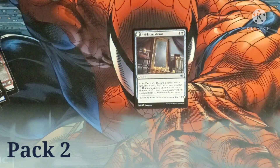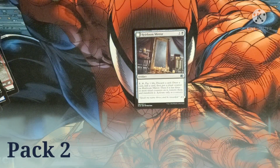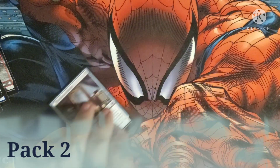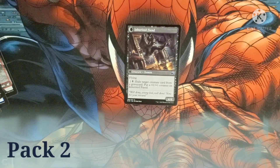Heirloom Mirror costs one and a black for an artifact. Pay one, tap it, pay one life, discard a card, draw a card, and put a ritual counter on it. If there are three or more ritual counters on it, remove them and transform it — activate only as a sorcery. The mirror flips over into The Inherited Fiend, a demon with flying. Pay two and a black to exile a target creature card from a graveyard and put a +1/+1 counter on it. It has a 4/4 body.